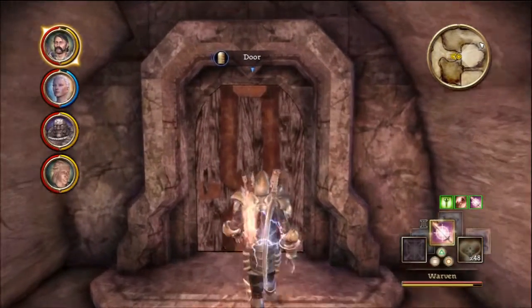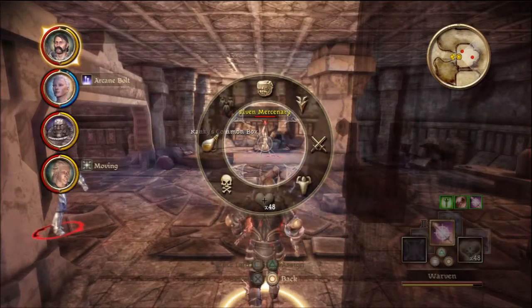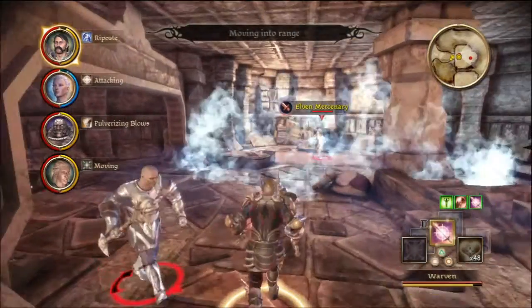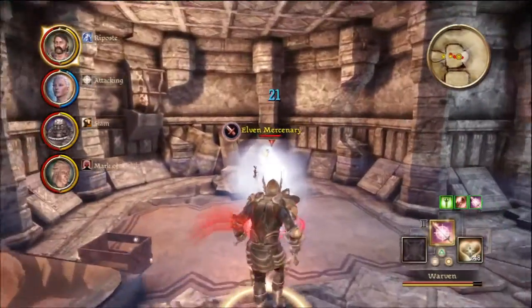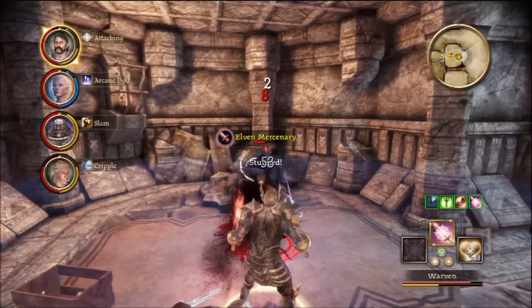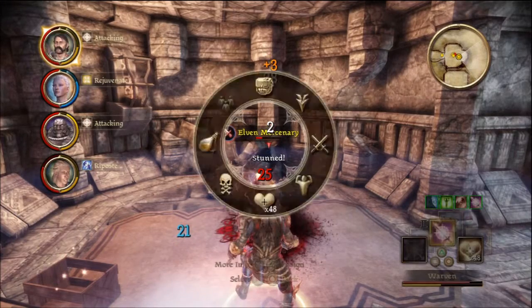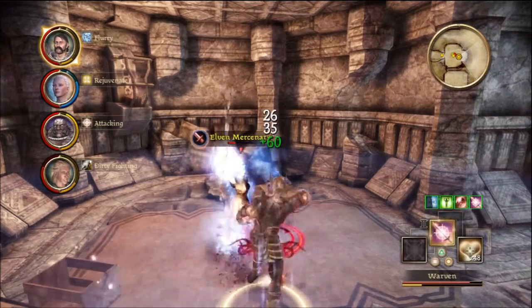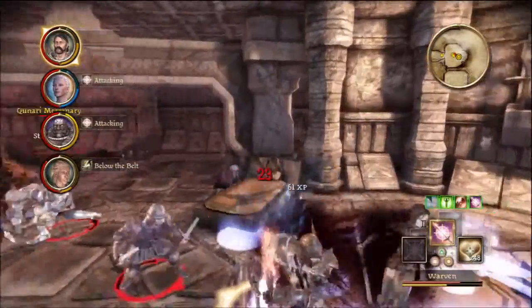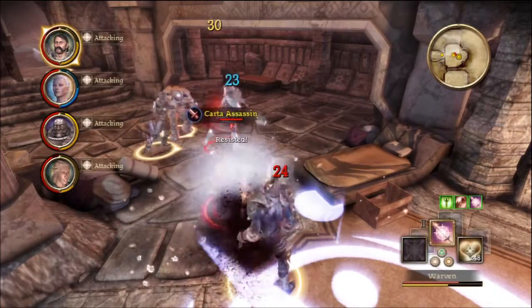There's a door here. An Elven Mercenary — I'm going to take her out. I hate spellcasters. I'm going to cripple him, then just flurry. Finisher — there. No, I'm going to get this guy right here. It's the card of the assassin. He just disappeared. Let's hit him with Punisher — I love Punisher. I'm going to use a Punisher on him again.